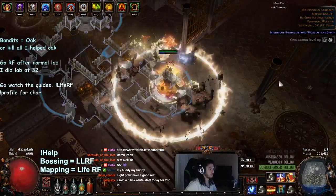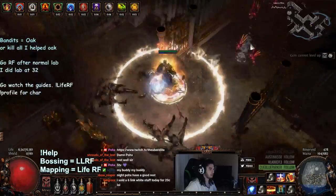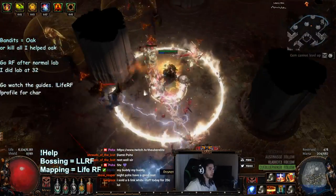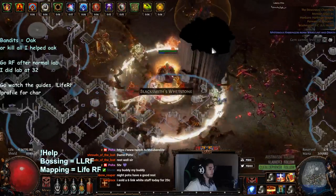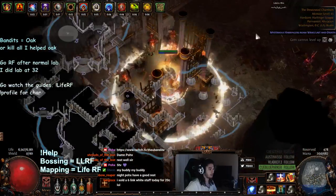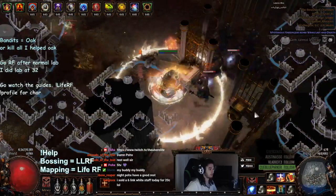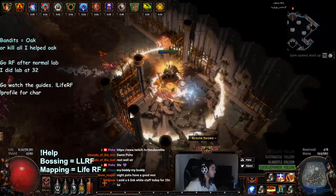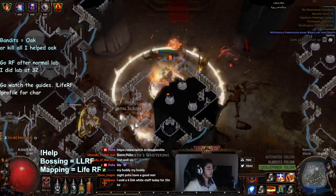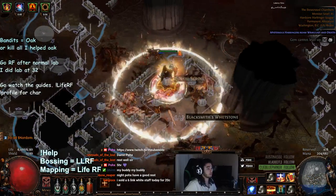All right, you're always going to find a blue pack in the middle here, you're always going to find a blue pack on the left side here, and you're always going to find a blue pack on the right side hugging inside here too. The same thing applies to the Chamber of Innocence as well as the Desecrated Chamber.